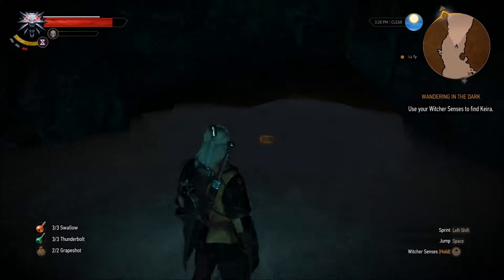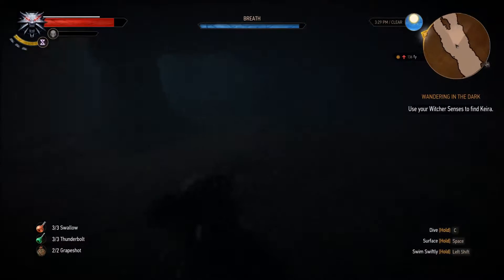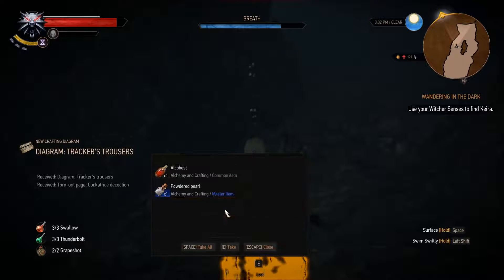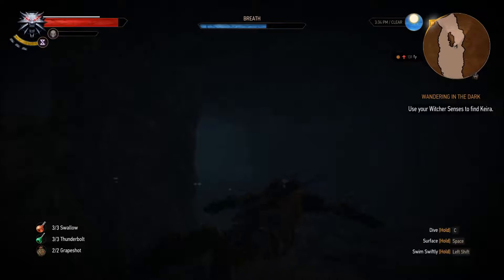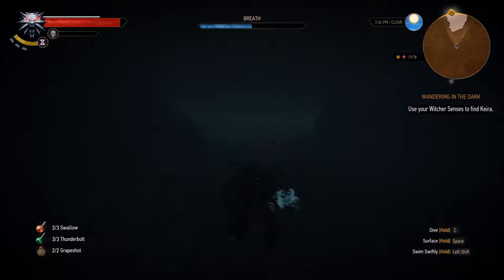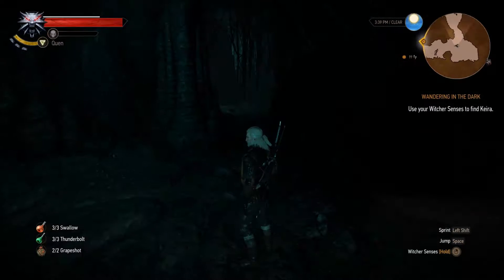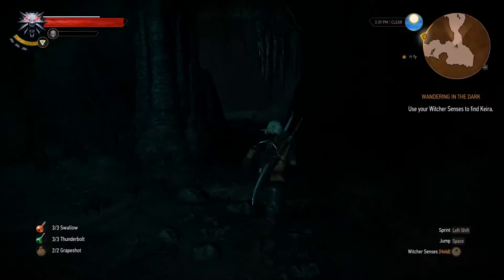There is a chest over here - Cockatrice decoction, trackers' trousers. I really need to get some crafting done. Nothing on the other side. Is this swimming swiftly? I think there's a monster over there somewhere, might be far away though. Do we have any map for this location? Just not, so we have to rely on the minimap.